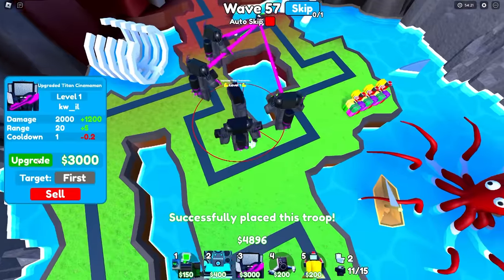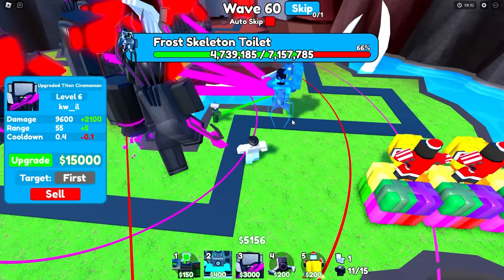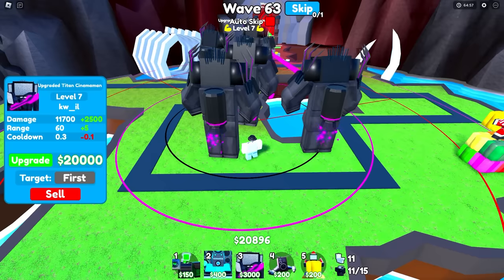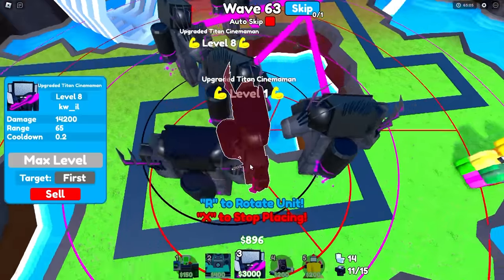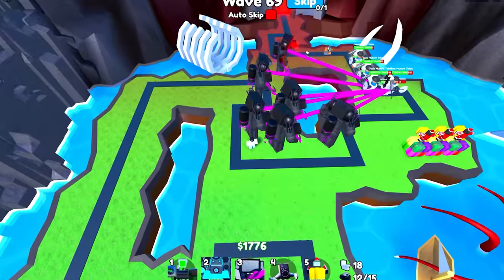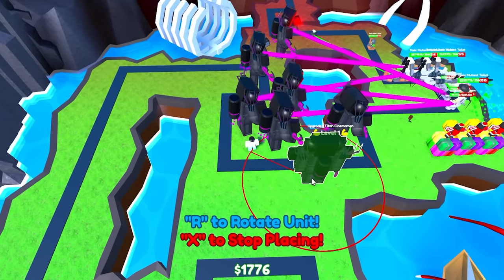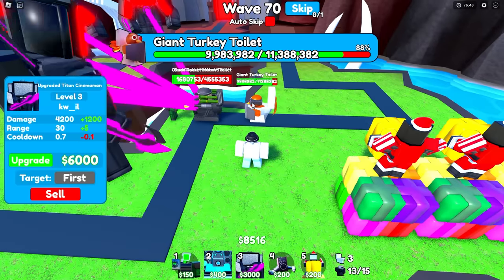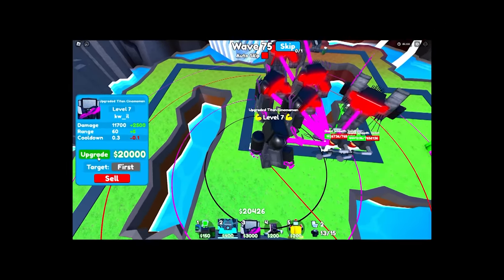Boom, the fifth one is placed. I just realized how much health this frost skeleton toilet has — 7.1 million. We're definitely going to be able to take it down, but still, that is a lot of health for a boss. Finally we can upgrade our fifth upgraded titan cinema man, and now we can place a sixth. We've just upgraded our sixth upgraded titan cinema man. Now placing our seventh — though this giant turkey toilet has 11 million 3,088 health, I'm not sure we'll take it down.